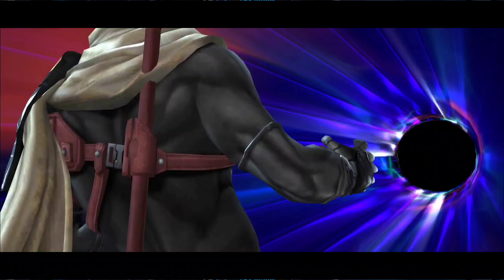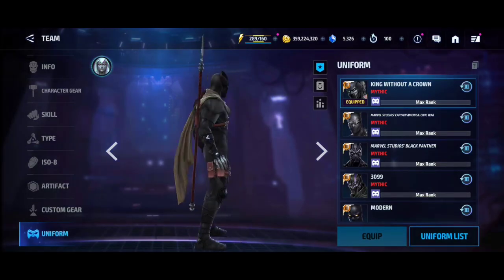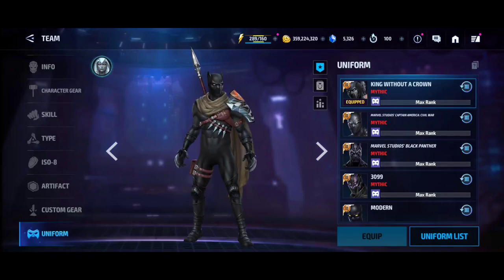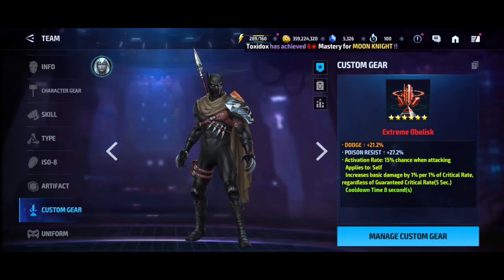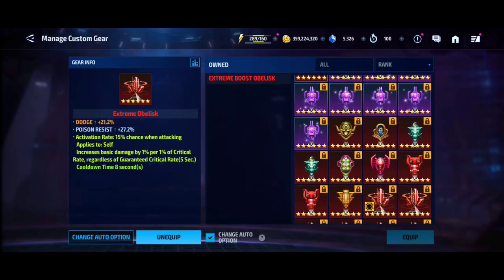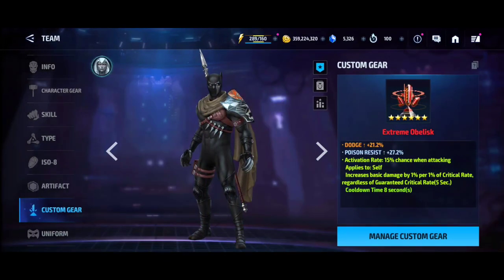He can hit 12 million with a 200 percent obelisk with Stage 6 ISO — he is very strong. Moon Knight cannot do that; Moon Knight needs a CTP of Energy. I myself score about 13 million with the mighty CTP of Energy Moon Knight, although my physical attack is not as high. So if you're going to give him an obelisk proc, go with the 200 percent — do not go with mini rage. With a real Rage you get critical rate and the dodge multiplier, so the damage is substantially higher compared to mini rage.